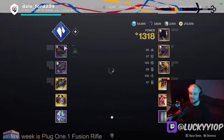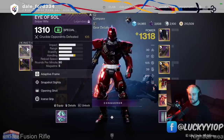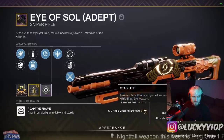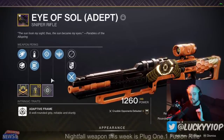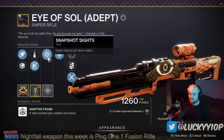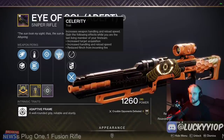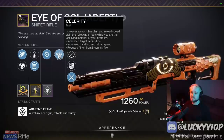No salt please — I somehow got the magic RNG and have a roll that is something of legend. I have a Snapshot plus Celerity Eye of Soul, and it's the adept version, so it gets additional perk bonuses too. You might think that's not special, but Snapshot and Celerity are now in the same slot, making this unobtainable today. Celerity now gives an increase to handling and reload speed — kind of like a mini Quickdraw.